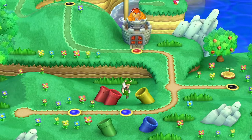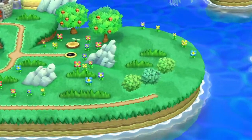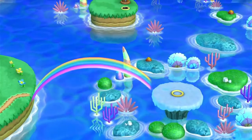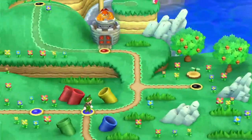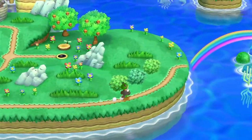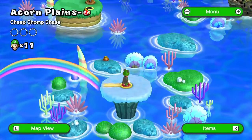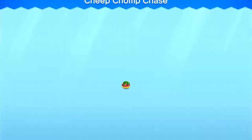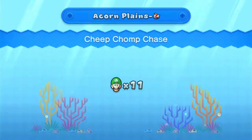The secret exits lead you to the same places as they did in the original. We'll do this one and then the castle, and finish the video off — same as the original where after a tower we finish it. It's Cheap Cheap Chase: in Acorn Plains it's called Acorn Plains Dash Cheap Cheap, not Blooper anymore. Some of the secret stages have changed icons as well.